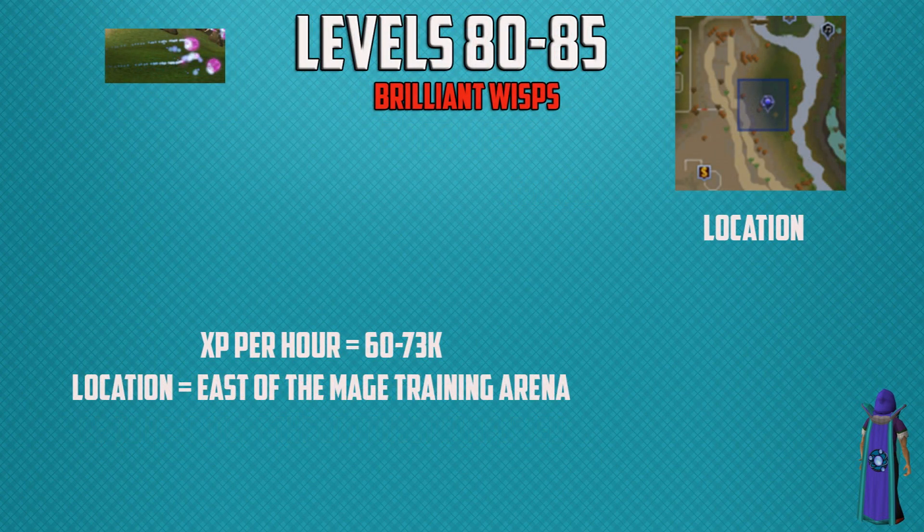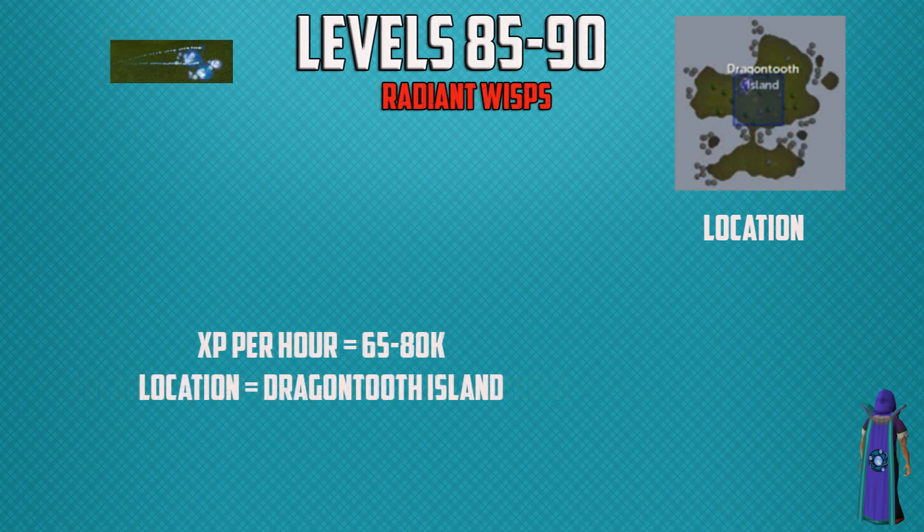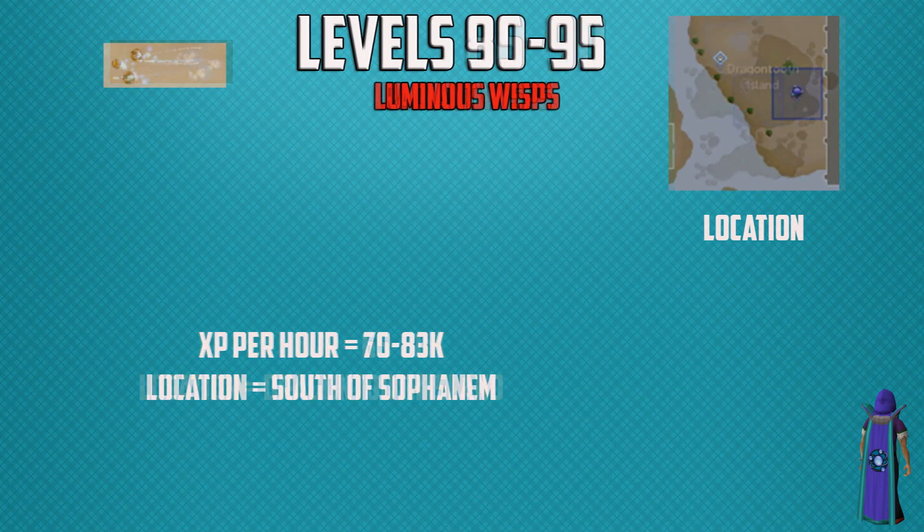From 80 to 85 you want to be training on brilliant wisps, with 60,000 to 73,000 experience per hour, located east of the Magic Training Arena. From 85 to 90 you're going to be training at Dragon Tooth Island for radiant wisps, with 65,000 to 80,000 experience per hour. At level 90 you train on luminous wisps until level 95, getting 70,000 to 83,000 experience per hour. The location is south of Sophanem, shown in the top right corner.